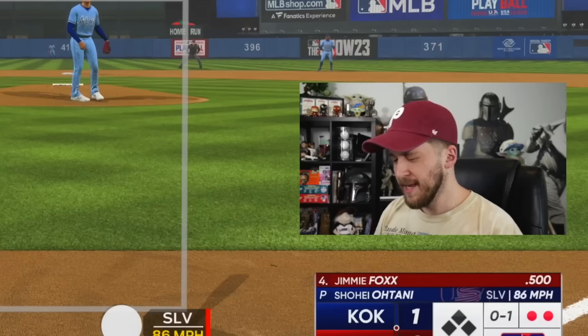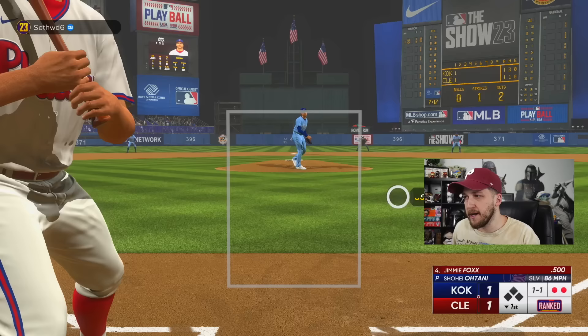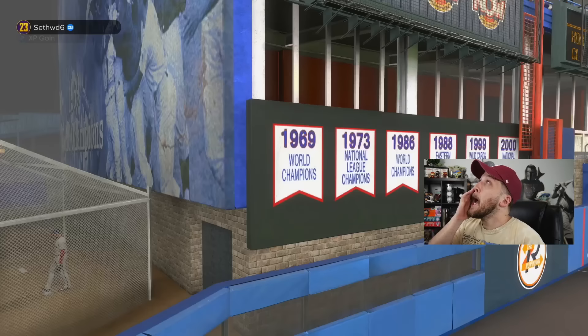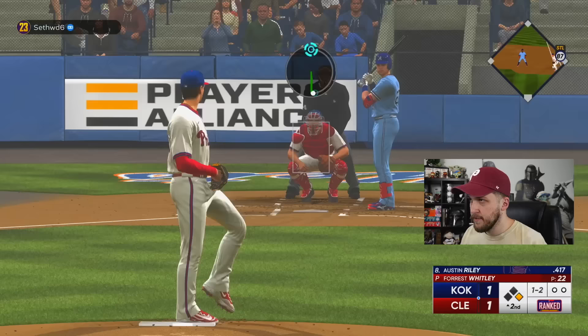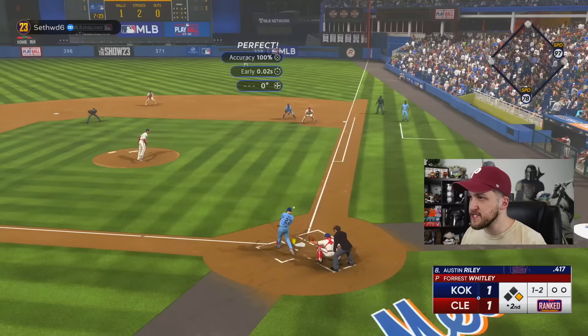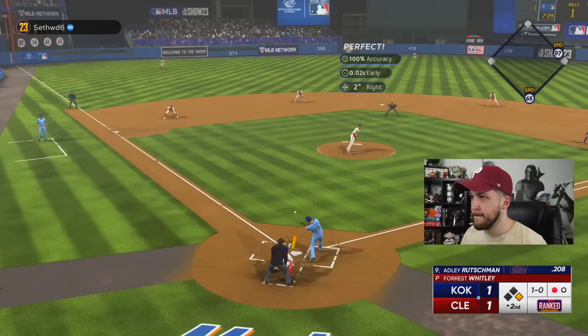I gave myself the green light 3-0. I told myself five times today: never swing at the first pitch. I swing at the first pitch, so as punishment I'm going to take that one. The one thing that really sucks about Forrest is he's very slow to the plate. Bryson, I'm going to need you to make this play.